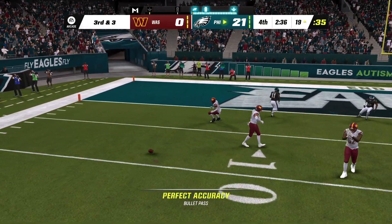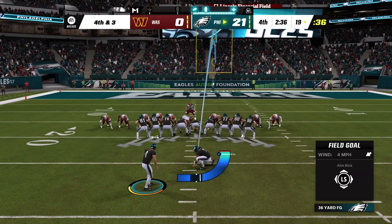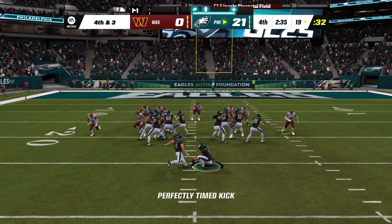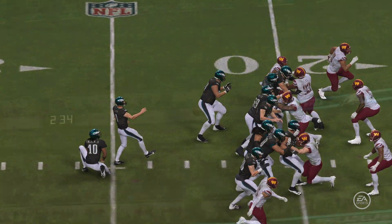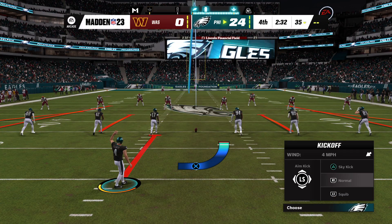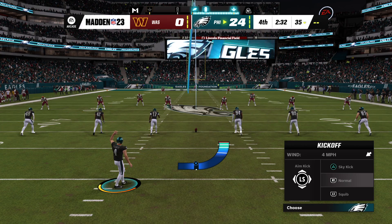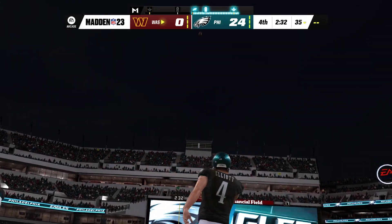Throwing from the gun — Hurts — incomplete. Off comes Jake Elliott for the Eagles field goal from the left hash — a 36-yard attempt — the kick is good, extending their lead even further. Not sure they'll need those three points, but they'll take them and pad the lead. This one's already wrapped up, but an offensive coordinator never lets up on the gas unless the head coach tells him to.